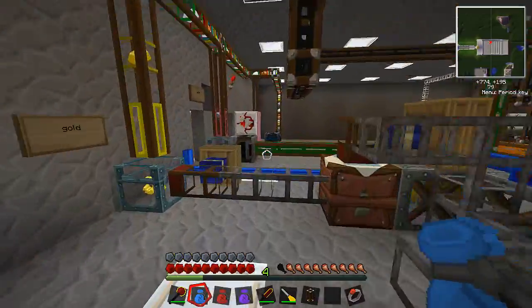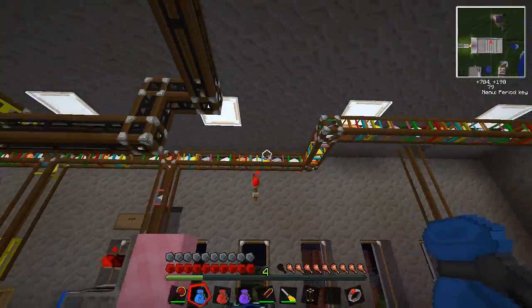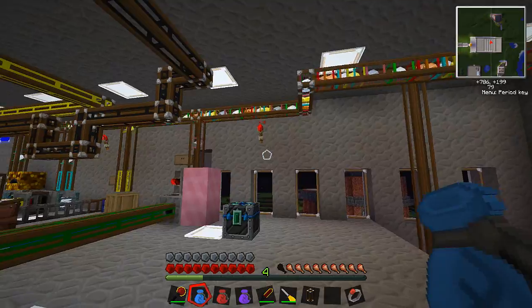But as it stands right now, for this particular one, we don't need the actual block that is a sorting machine. We just built our own — we built a manual one. It worked out pretty good.